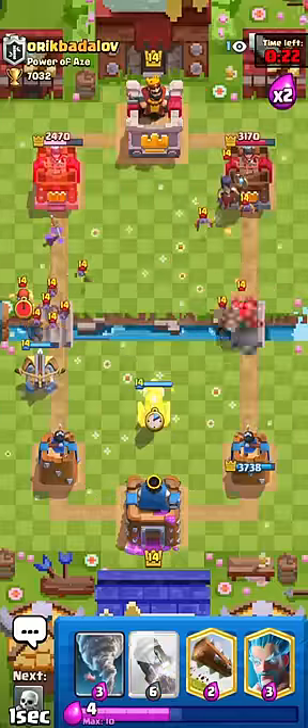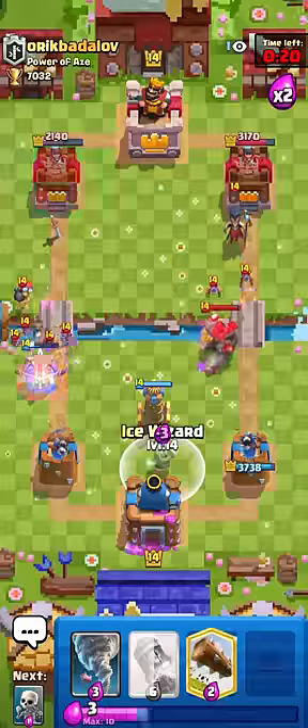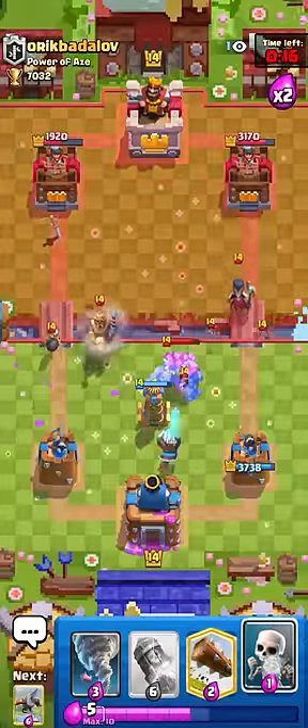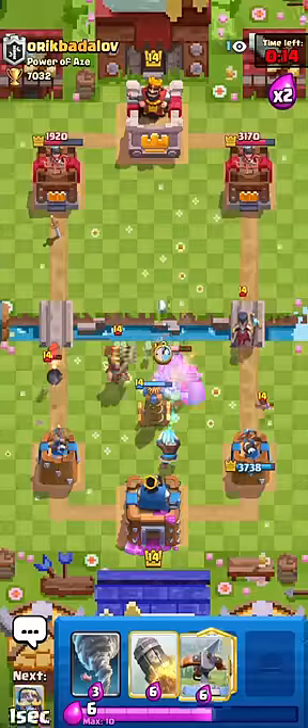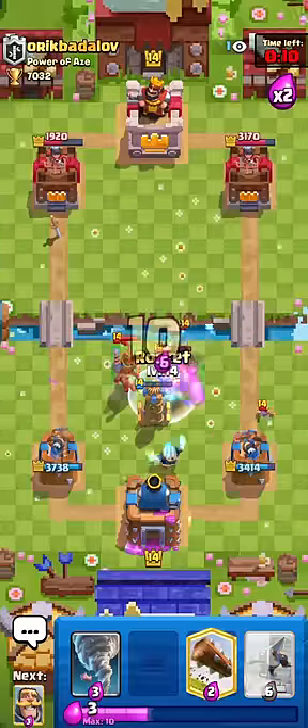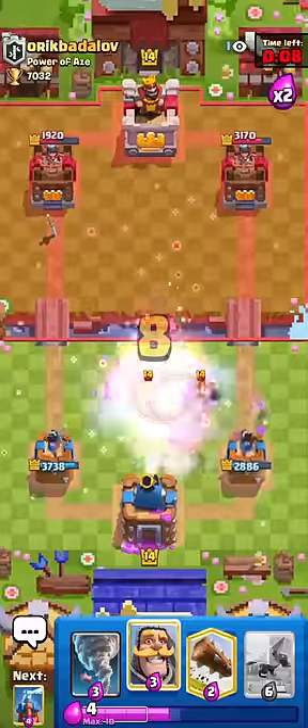That's a 9 for 5 trade — now he played the Bomber. Gonna definitely let that go, and yet we do actually get a really nice connection, but this is gonna be tricky to stop. Gonna wait for the Bomber to lock on. Notice how I wanted to go Skeletons, but I waited for the Bomber to lock on, because if I didn't, it definitely would have splashed Skeletons.